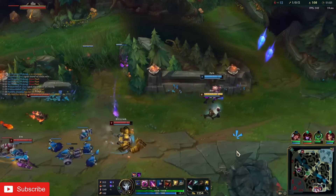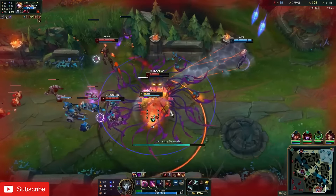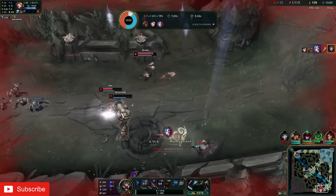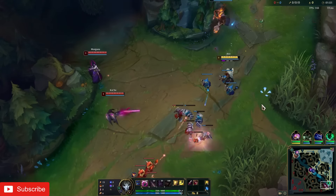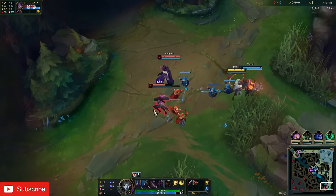He doesn't like engage supports because he ideally wants to focus on short, bursty trades, not to try to DPS someone to death. Enchanters can be okay, but are just not as good as mages. Just as he performs well with mages, he also performs quite well against them, since he offers more pick potential than the average ADC, which tends to be the weakness of most mages.